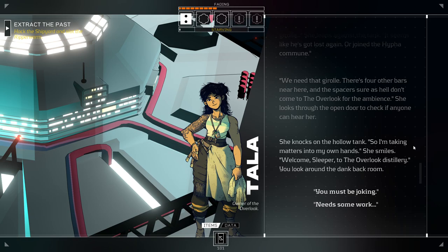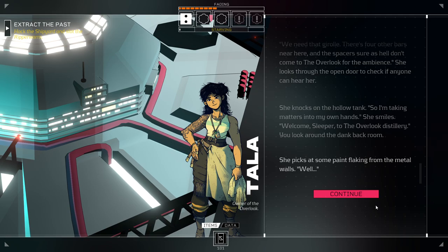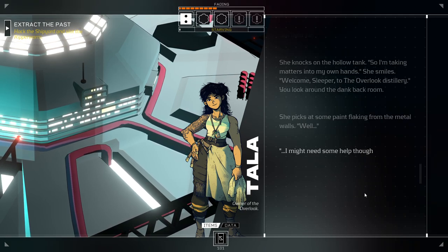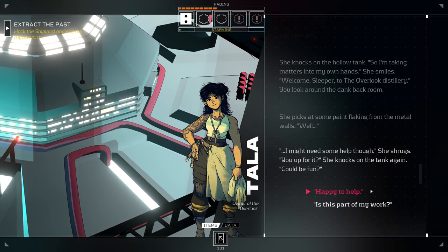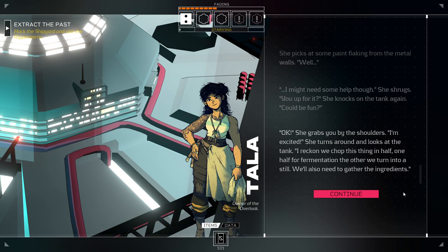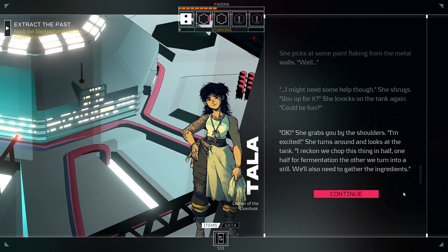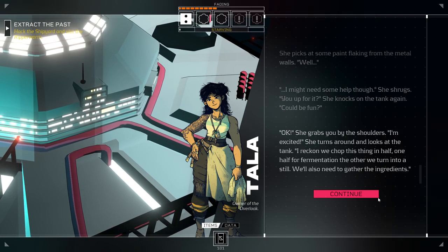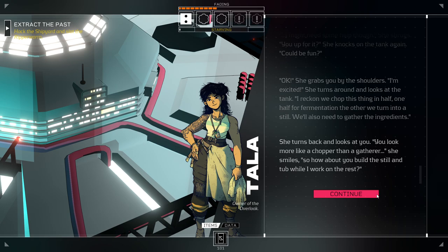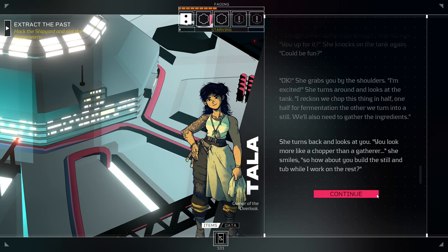'Yeah, happy to help. As always, that's kind of my thing.' She grabs you by the shoulders. 'I'm excited.' She turns around and looks at the tank. 'See, I reckon we chop this thing in half — one half for fermentation, the other we turn into a still. We're also going to need to gather the ingredients.' She turns back and looks at you. 'You look more like a chopper than a gatherer. That's probably fair. So, how about you build the still and tub while I work on the rest?' 'Oh, wait, Sleeper — I have an idea.' Tala's grinning now, and it's making you nervous.